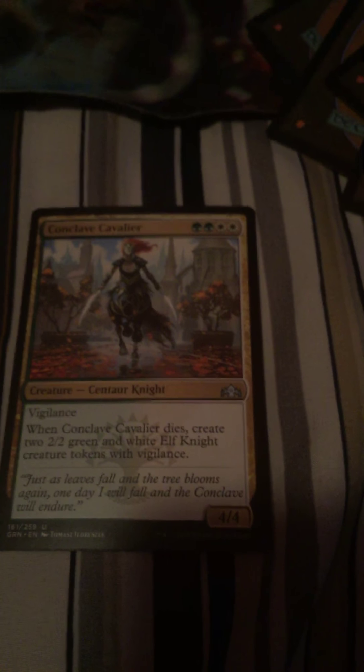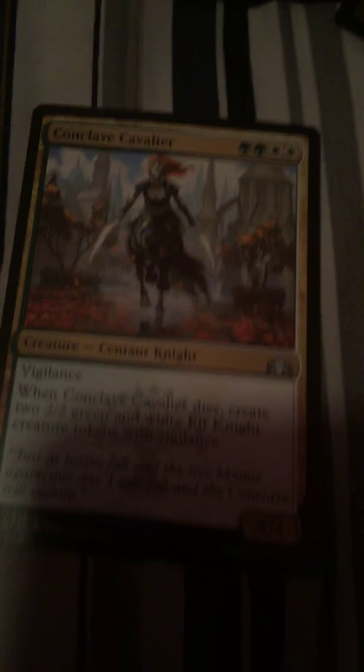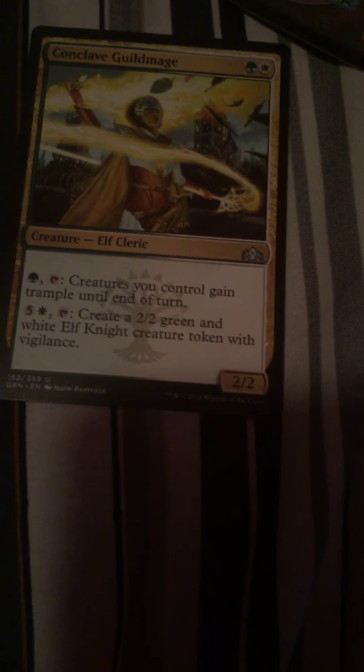Conclave Cavalier - I have this. It's only part of the cycle for all the guilds. It has two of each of the mana symbols for the guild. This is a Selesnya one - Conclave Cavalier - and it basically just replaces itself with a soldier token on death. Then I opened another deal - maybe just the Conclave Guildmage for Selesnya. The first ability is okay, the second one I really like it. This probably might see play because it's controllability and surveiling.